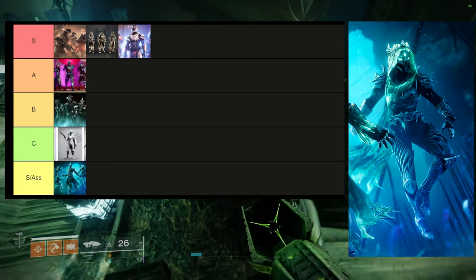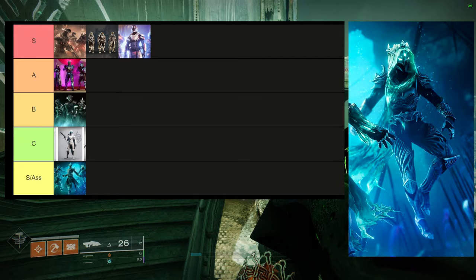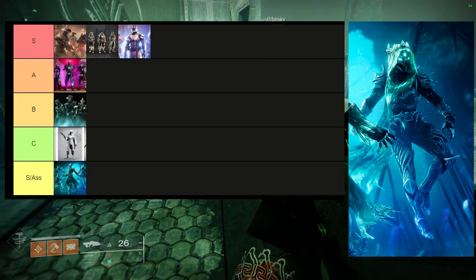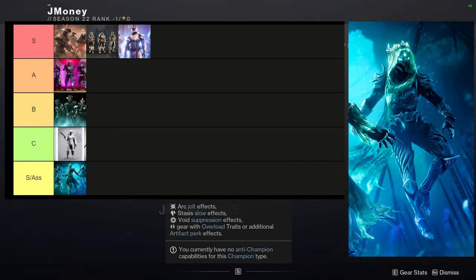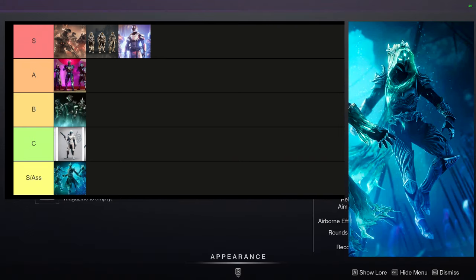Ghost of the Deep is one of the best hive-themed armor pieces we've ever gotten — the best armor in the game if you want to make a hive-themed look. That said, it goes in the S-slash-Ass tier because it shaders absolutely terribly. It has an overglow you can't easily change — you can turn it off with certain shaders, but good luck having those shaders because a lot of them are from Year One.